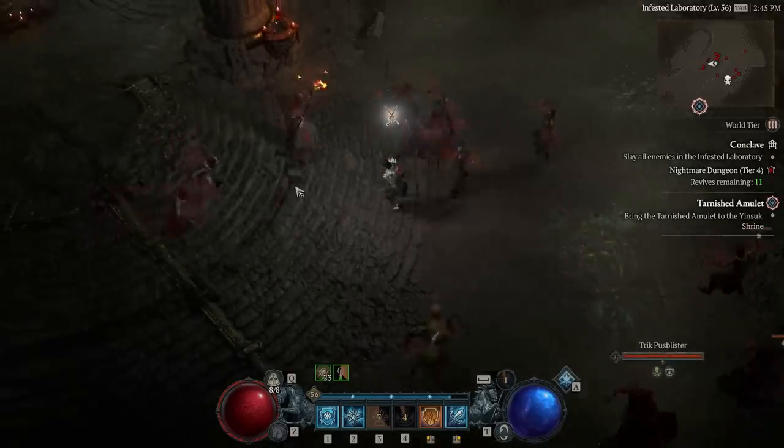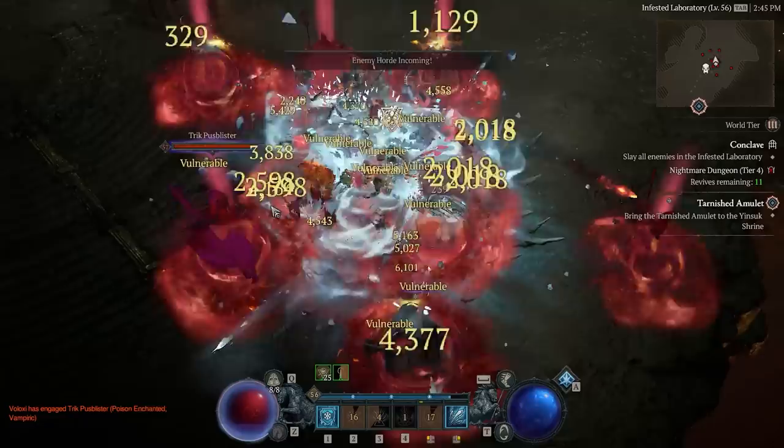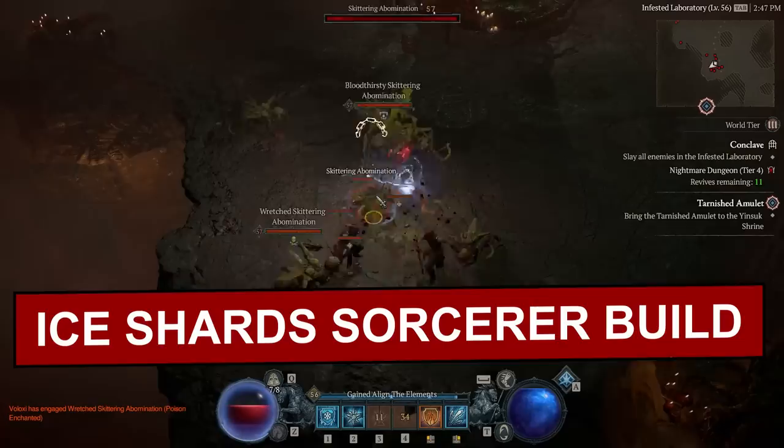What's up everybody? I've been playing a ton of Sorcerer in Diablo 4 and I just want to share the most broken and powerful build I think I've ever tried — it's the Ice Shards Frost build. It is so powerful I can't believe it. I tried this a while ago and couldn't really get it working, then I made a few changes and tweaked it a little bit, and now it just feels completely broken and I want to share it with you all because it's so much fun.